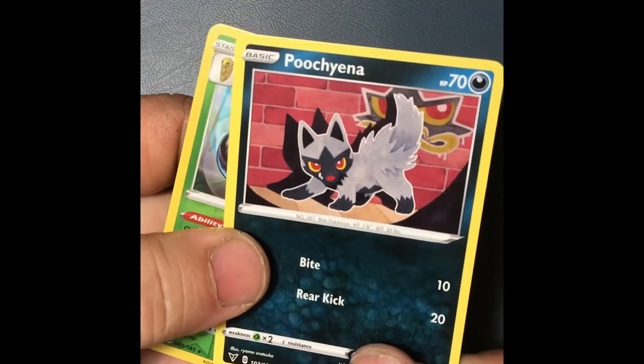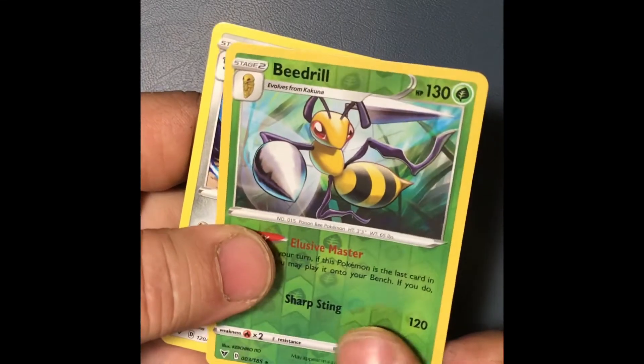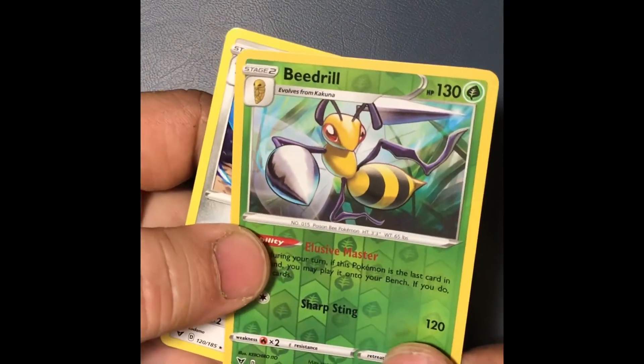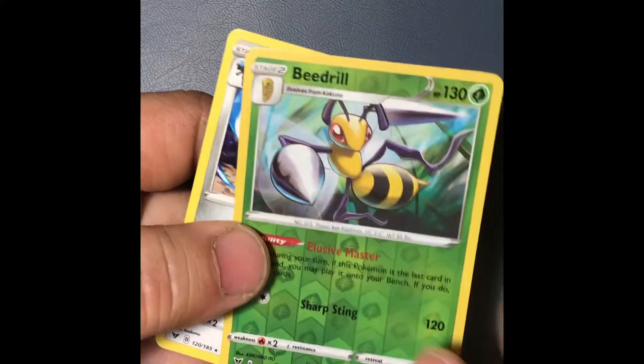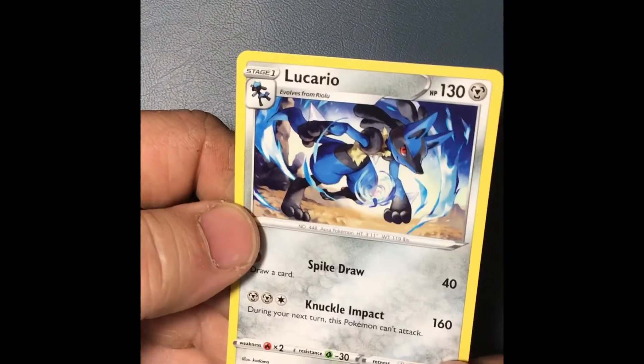Where do they get these names? I don't know. And that's pretty good there — be careful, there's a Beedrill. I know one of them. Be careful. You're not fun. Lucario again. Yeah, Lucario. There's those cards.